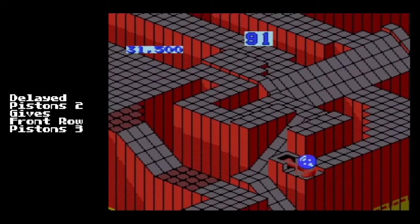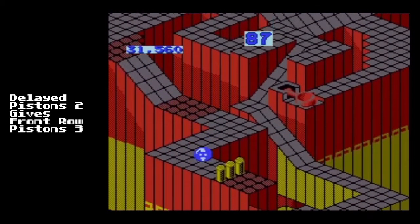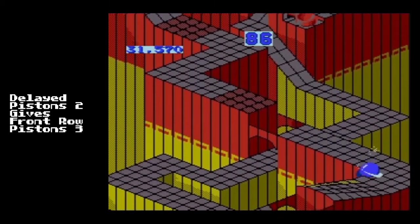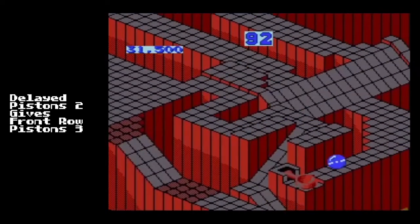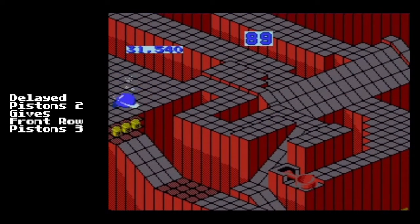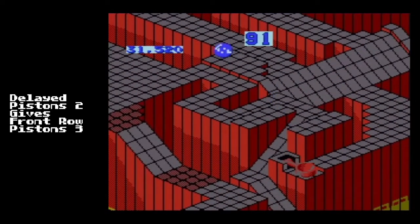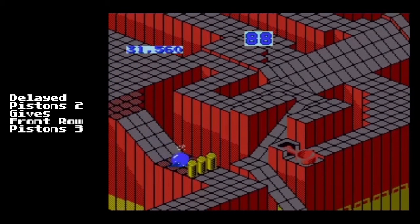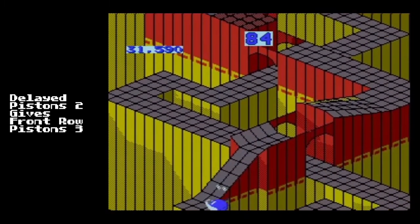The second scenario is when you get a delayed Pistons 2 instead of the rapid, and this actually generates a different Pistons 3 pattern. You're going to see one-two with a slight hesitation. You need to be able to read that hesitation and know that instead of getting the middle row Pistons 3, you're going to get front row Pistons 3 and you have to slow down. Instead of one-two real quick, it's one... two. That delay tells you that you have to slow down for Pistons 3.